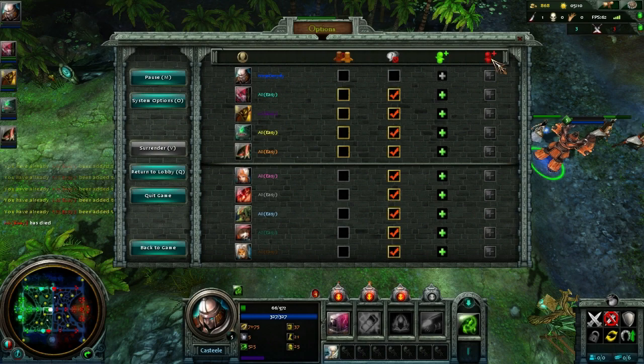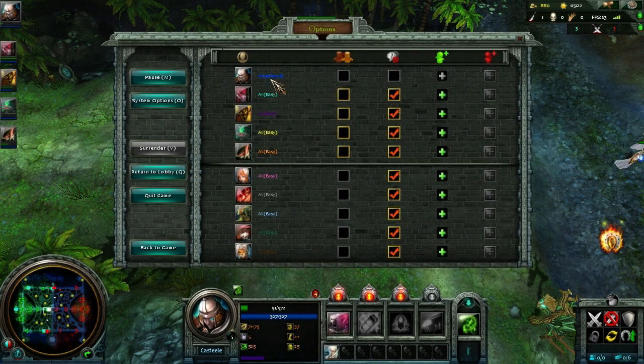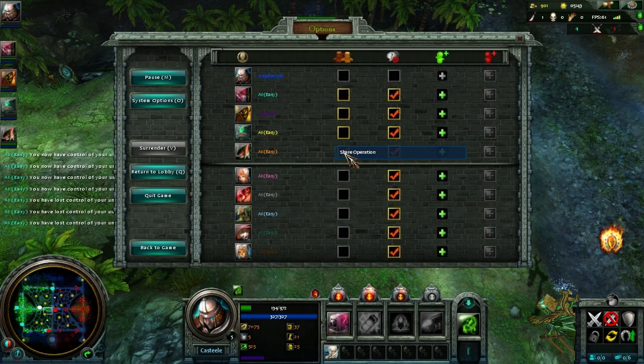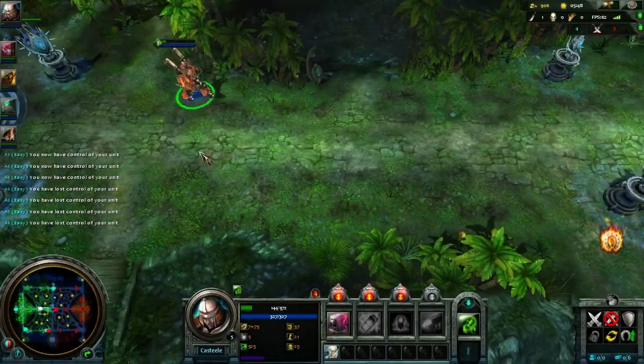You can add friends through here as well. I don't know what the red one means — maybe that's like ignore or something. You can actually share operation — this is interesting because if someone goes AFK and chose share operation, I'm fairly sure that you can share control between teammates.